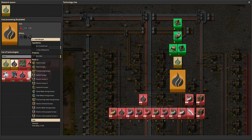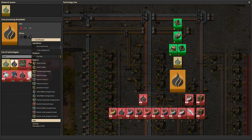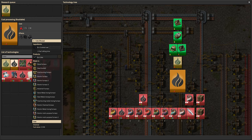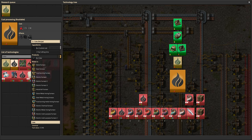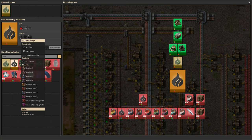We get carbon by first crushing coal in a crusher, then cooking it into coke in a furnace. I'm not sure if it needs the metal mixing furnace — I kind of think it does, even though it says that it doesn't on that list. And then we cook it again in a liquefier and turn it into carbon.